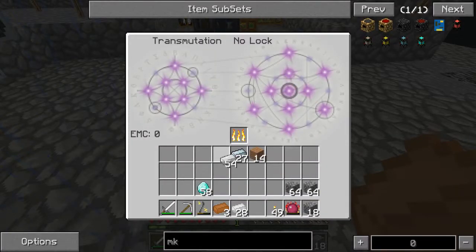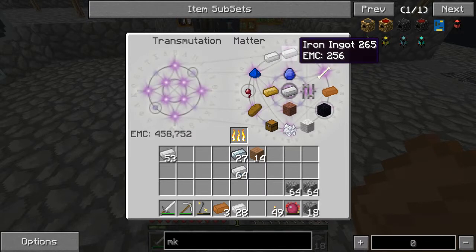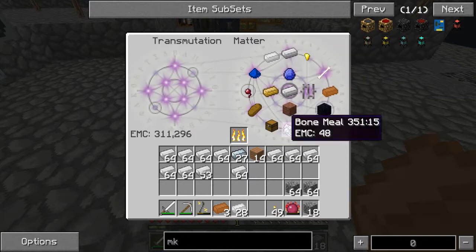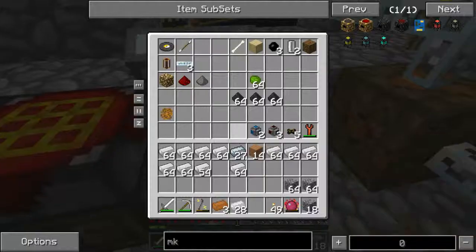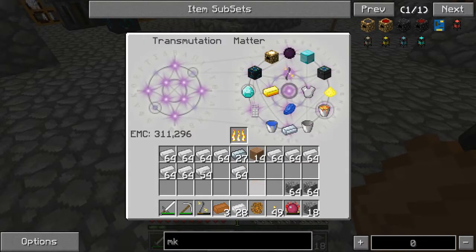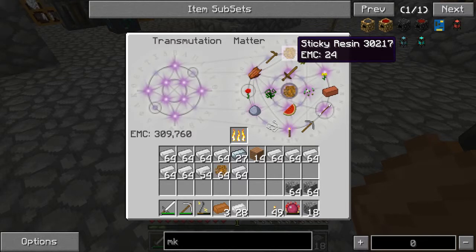Copper, tin, redstone and all that stuff we can grab right out of the tablet. We're going to need about 10 stacks of refined iron, so rubber and refined iron are going to be our problems. We need to get that stuff going as fast as we can. We have almost a stack of refined iron there. We need to target iron and get a bunch of it.